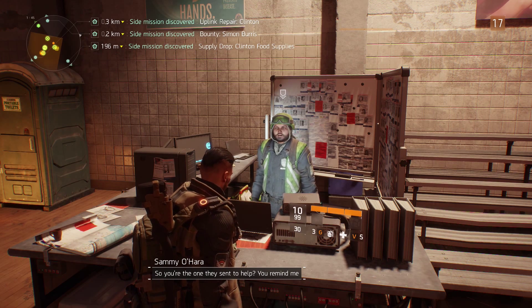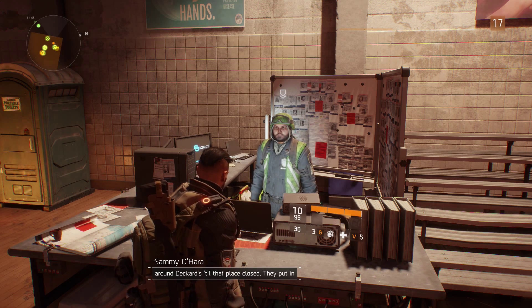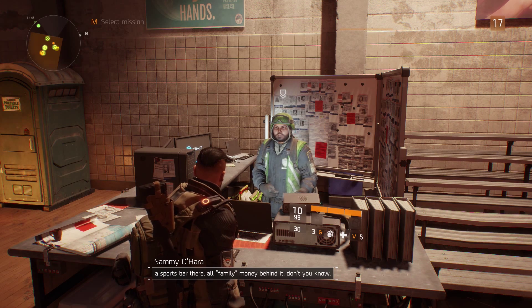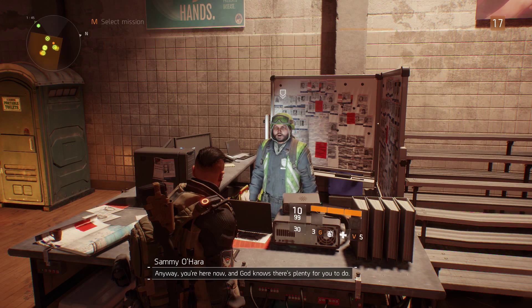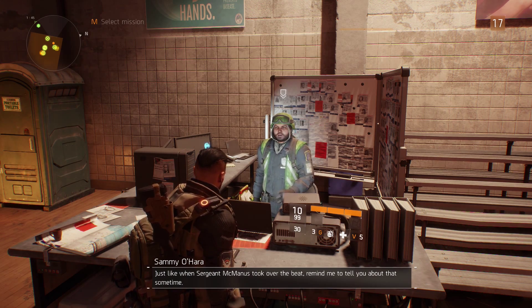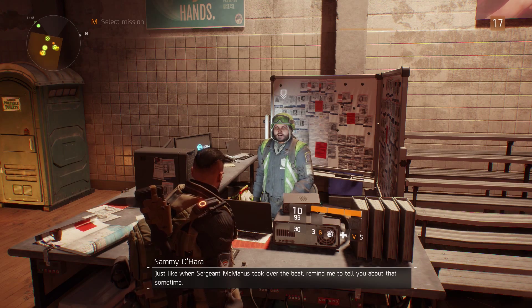So you're the one they sent to help. You remind me a little of Sully's kid, the one who used to hang out around Deckard's till that place closed. They put in a sports bar there, all family money behind it, don't you know? Anyway, you're here now and God knows there's plenty for you to do. Just like when Sgt. McManus took over the gate — best gear in the city. Check it out.